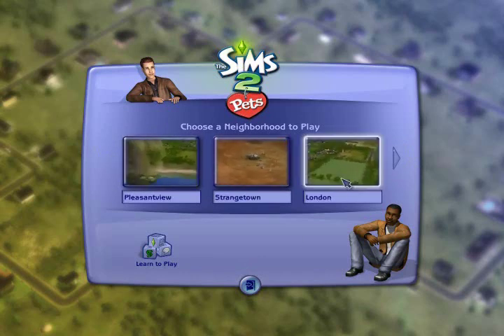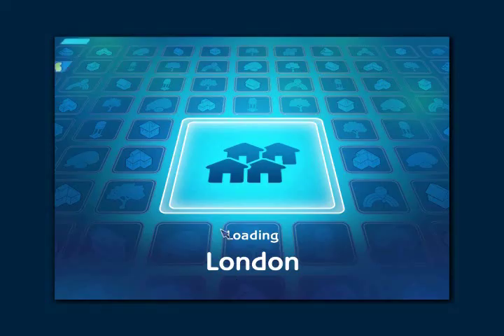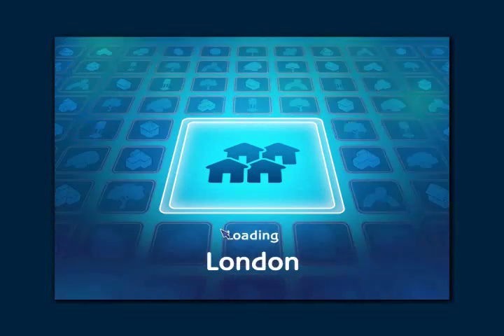First things first, we're going to enter a neighborhood and I chose London. I just kind of briefly scrolled over all the different towns that I have going on, but most action happens in London. This is a town I renamed — I think it was Veronaville, whatever the heck that town is — it just comes with the game. I changed it to London because I thought London was a lot cooler. So for all you pimps in London, you're pretty hot.